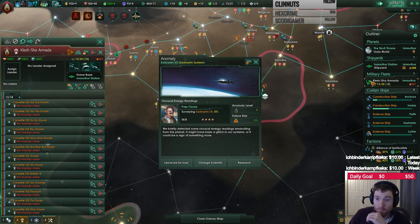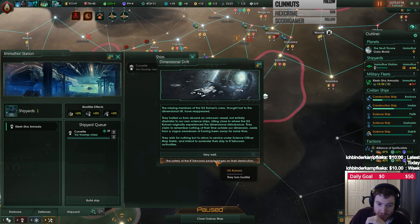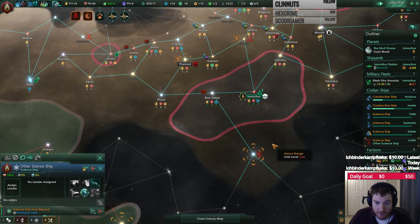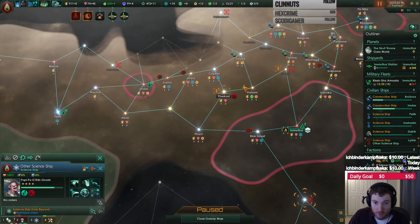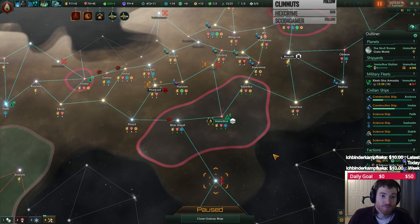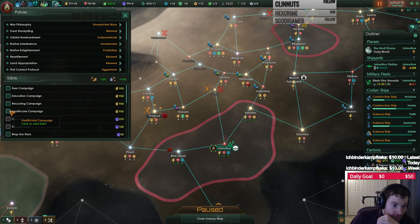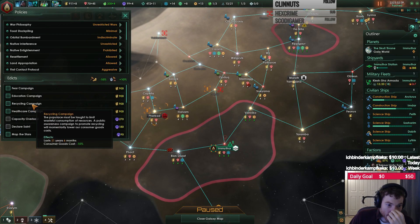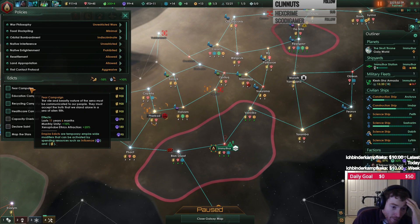Fleet, go. Anomaly found. Gain a science ship. Take another science ship - I even have a leader for them, I believe. Go red, research that please. We can maybe run one of our edicts. Do we want to run one of these? Like the pop edict. Healthcare campaign, recycling campaign, fear campaign, monthly unity, xenophobe ethics attraction plus 25%, map the stars.